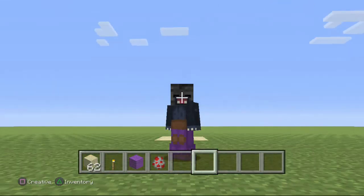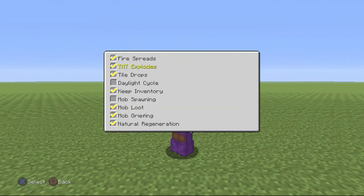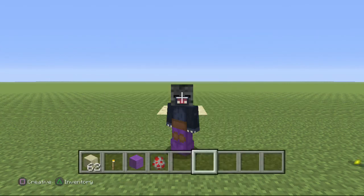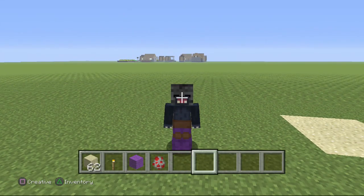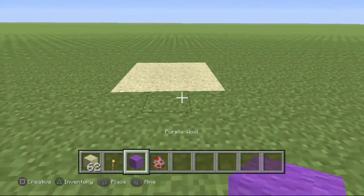You need a spawn chicken egg because that's the best way, or you won't be able to spawn stuff. Also, mob spawning needs to be off — if it's on, other mobs will be running around and you won't be able to spawn the maximum number of chickens. So yeah, just do that and then you're ready to go.